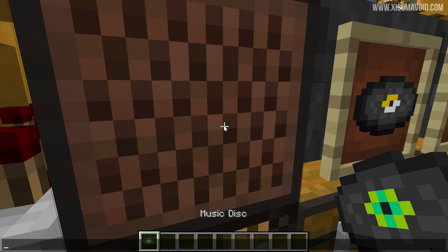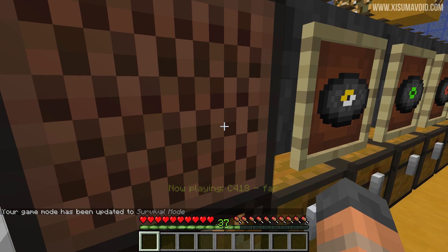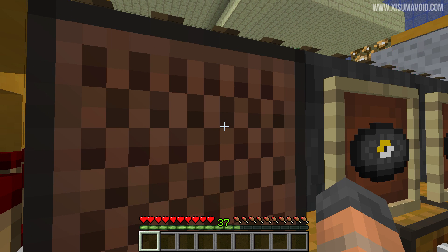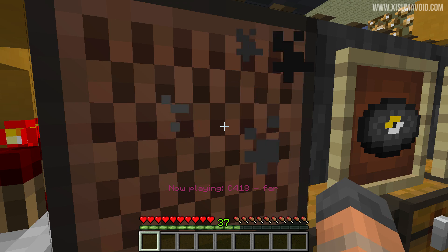We need to grab a record for me to show you how to do this, and we need to be in game mode zero. All the player is going to do is hold down right-click, and you're going to see that the minecart will go and drop that off to the correct chest. When it comes back, we are given another disc which immediately goes back into the jukebox, and this process will repeat itself over and over again.